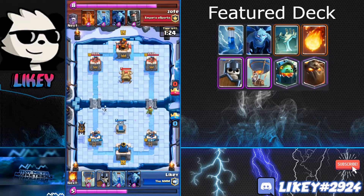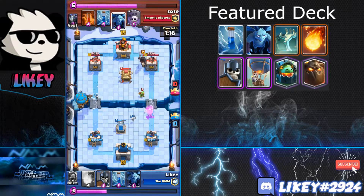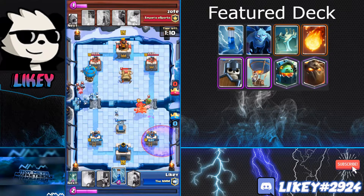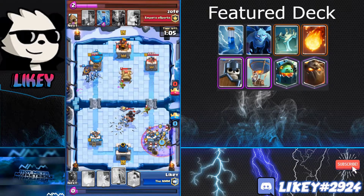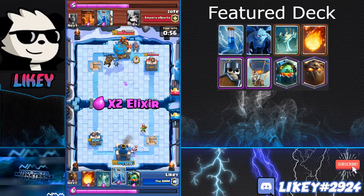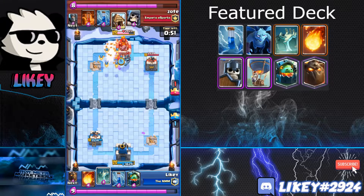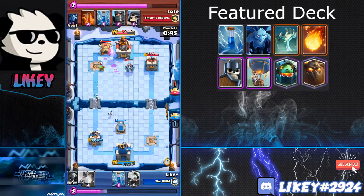He goes in that lane again with the Goblin Hut — I think that was a mistake; he should have gone same lane to let the goblins stack. I set up another Tombstone. If you ever find yourself in the same lane as a Goblin Hut, put the Balloon in the middle so it can kill the Goblin Hut then continue to the tower. He takes a tower, I take a tower — that's fine for Lava Loon.